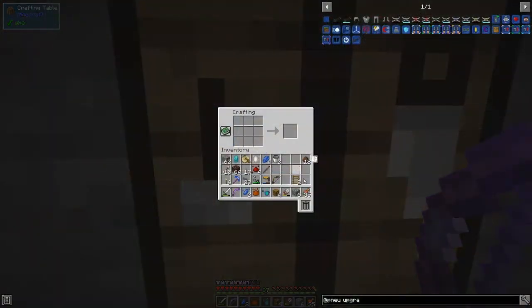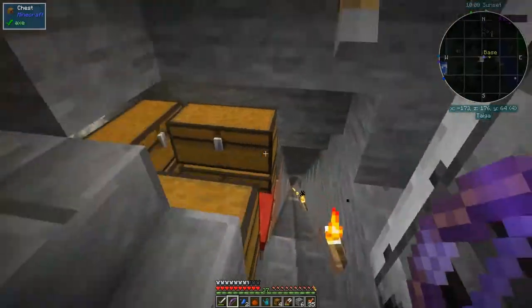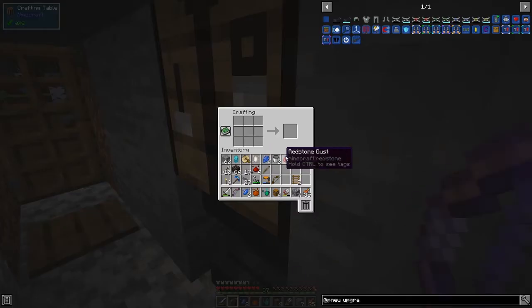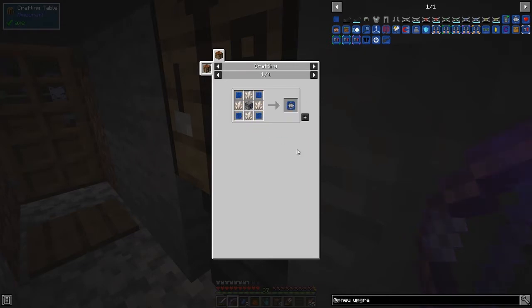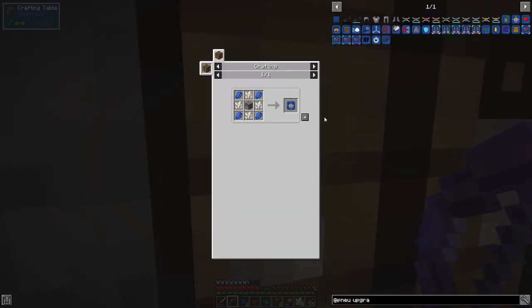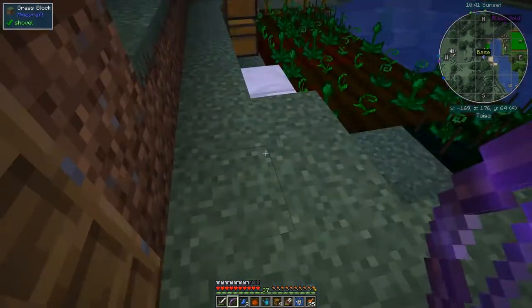Just before we go, let's make the dispenser upgrade. I need a bow and some materials. I'm having difficulty seeing it because it's hidden. Let me make the dispenser — I'm missing one redstone and one cobblestone. Let me get those out. Make sure it's not taking my bow like it did last time when making the range upgrade and I had to restore the game. Good — now we've got our dispenser upgrade.